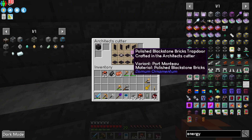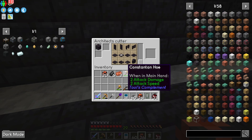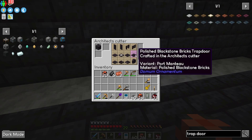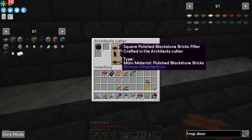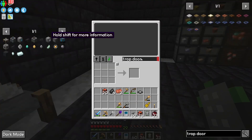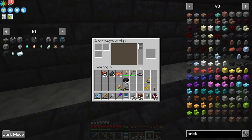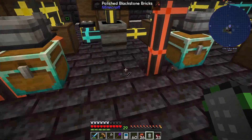Let's hop down below. You come over here and this is the architect's cutter — I put the polished blackstone in there and you can get all kinds of different things. I didn't even realize there were trapdoors — when you type trapdoors in here these don't come up. So I would rather have bricks panel — that's kind of cool. Let's try this together, let's get some more brick things, the blackstone bricks. I need like 12 of these.